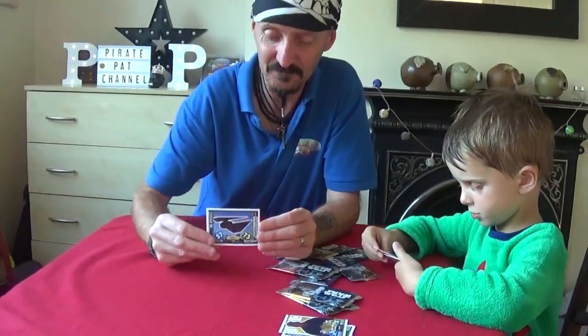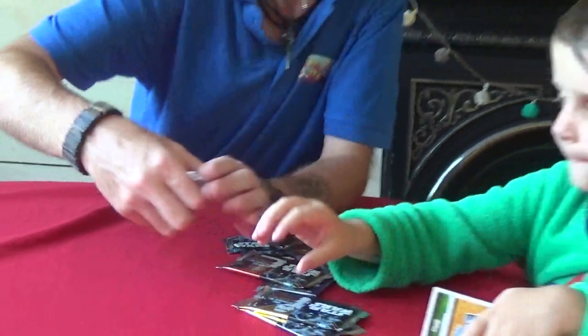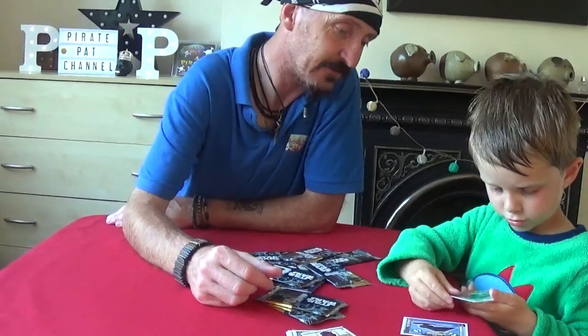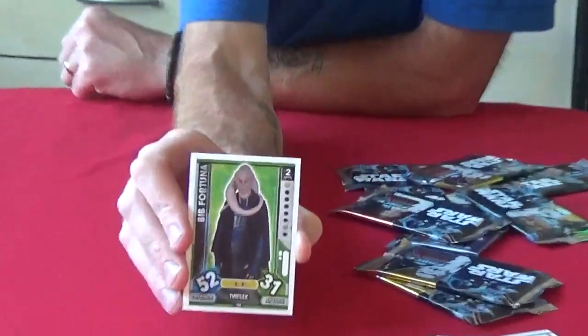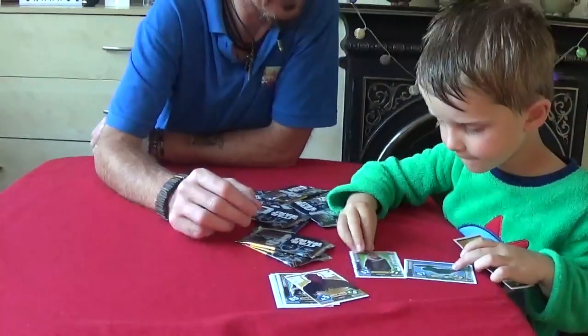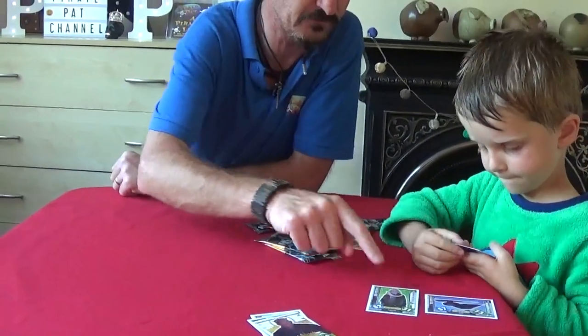We've got the Striker. There's lots to collect at home if you're collecting the Star Wars trading cards. What else have you got there, Pirate Rio Paphos? Bib Fortuna, off Return of the Jedi again. What else have we got, Pirate Rio? He's collecting the numbers again, because they have a number on one, two for the apps.